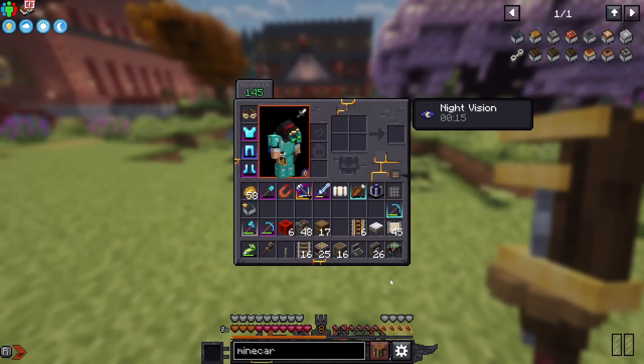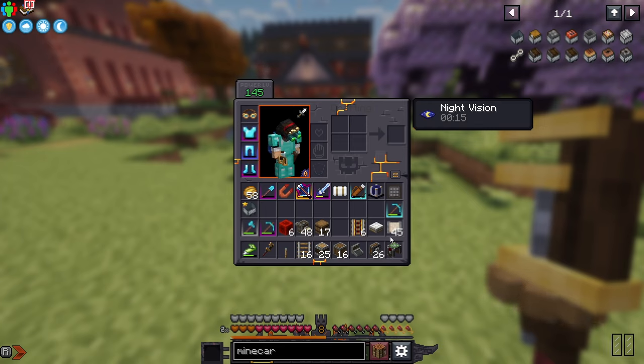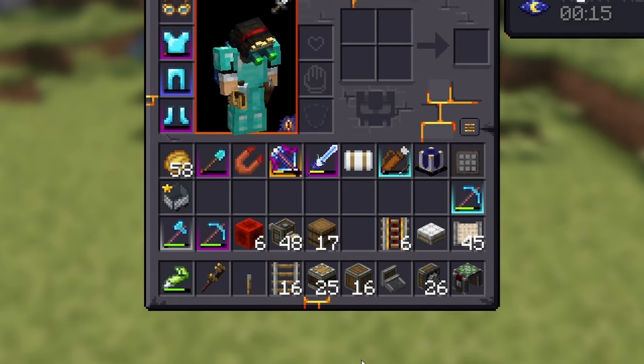I have everything needed in my inventory. I mentioned earlier I needed 37 deployers, but I think we need more like 48 — I didn't account for an entire row of deployers around the outside. This is roughly what we'll need: a whole bunch of drills and a whole bunch of deployers. I'm going to build with endocyte casing, but you can use any block — endocyte casing and linear chassis.